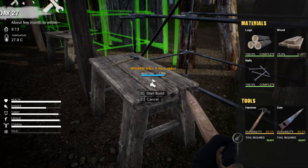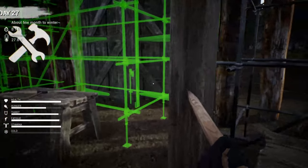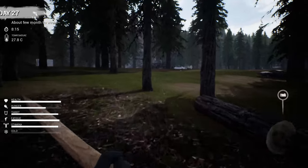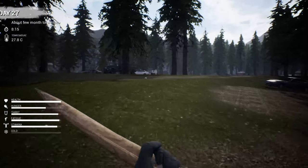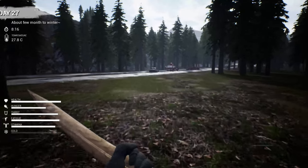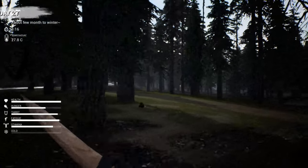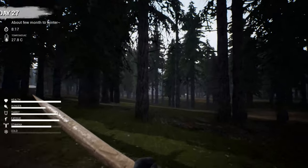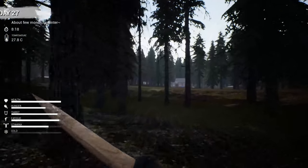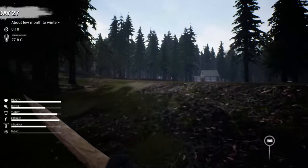We had a couple of boards on us so that'll get some of the wall worked on. Once we get our truck, we're going to start working on our fortifications again. I'm trying to think if I should go around the front or the back to get to my truck, because we got this camp right up here, and I've only got six bullets — I'm not about to take on an enemy camp with six bullets. When I had a whole mess of bullets and guns, I didn't do very well against the camp.